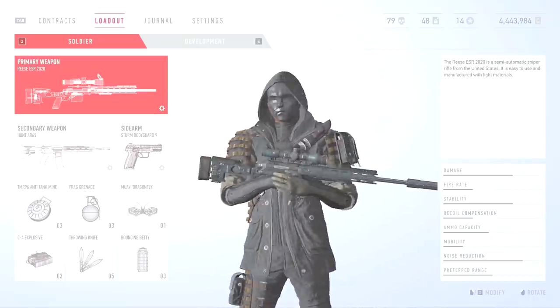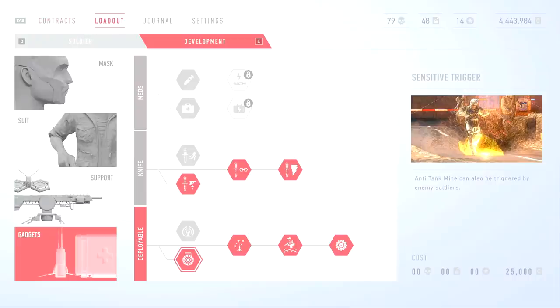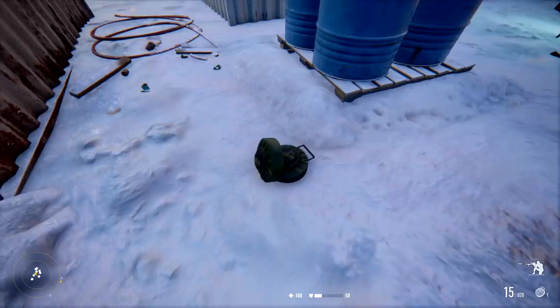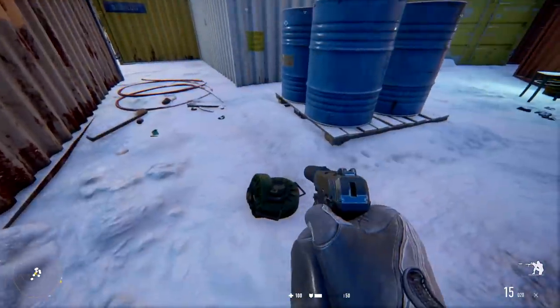Looks like we made a bunch of moolah. Time to spend some of it on guns! Of course, they have a skill tree too, that helps you advance your abilities. Probably one of my favorites is this ability that allows you to use anti-tank mines on people instead of, well, tanks. Let's do a little science experiment.